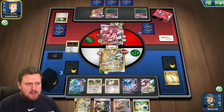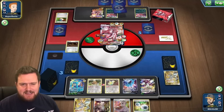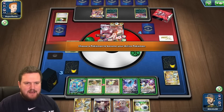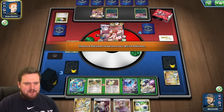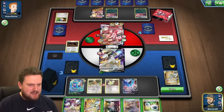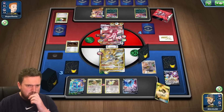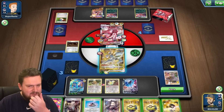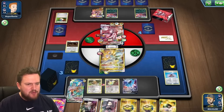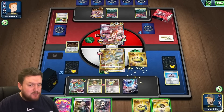Hopefully we can get ourselves into an Arceus and half-hit this Urshifu — that would be great. I don't really want to give up the Dhelmise at this stage, but not having lost a prize and being three in front means that we are in a very, very good position. Even though they will take a prize this turn, we can easily get ourselves a KO in the next two turns. Or with the Boss's Orders in our hand, we could just take a Knockout on the Benched V, provided it doesn't get Evolved, and then use an Escape Rope to try and get that final Knockout.